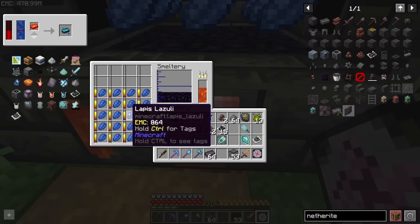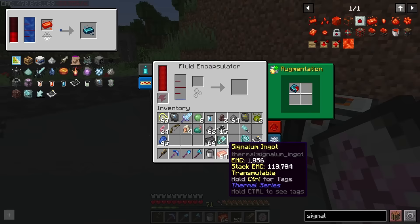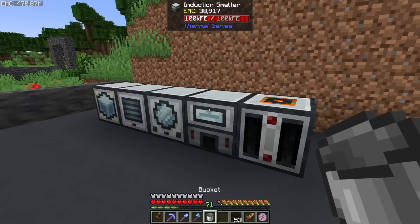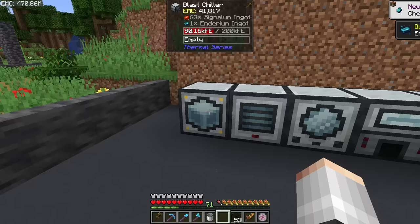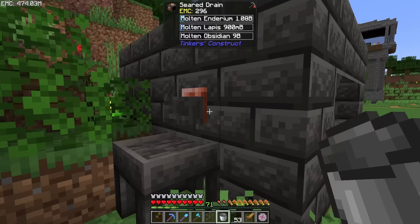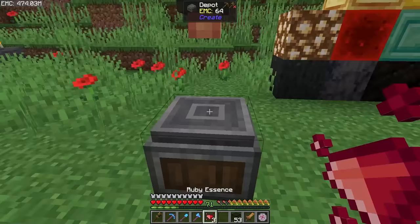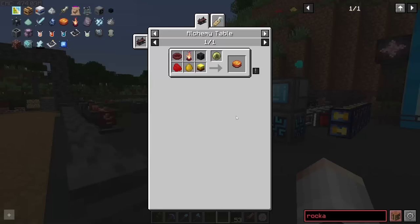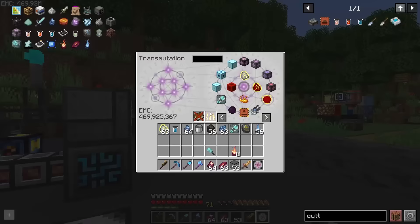Lapis into the smeltery to get molten lapis, into the fluid encapsulator with a signalum ingot - wait, into the blast chiller with the signalum - then we get the indirium ingot. Smelt that down into molten indirium, put it into a tank with a spout, and splash it over some ruby essence to get sapphire essence. Next we need to finish the blaze cake - we're just missing the nether gobba foo, so let me get that done. There we go, wasn't too bad, just a bunch of microcrafting.